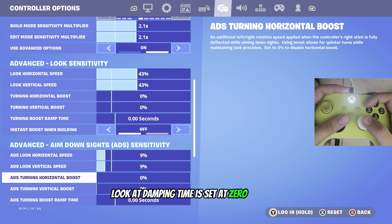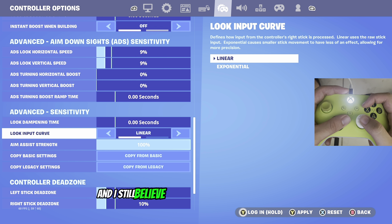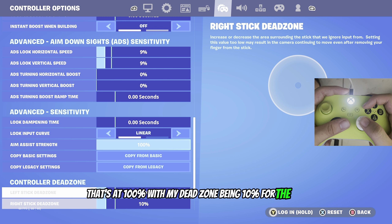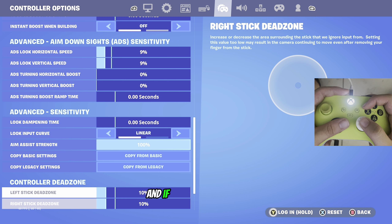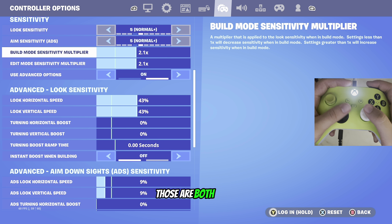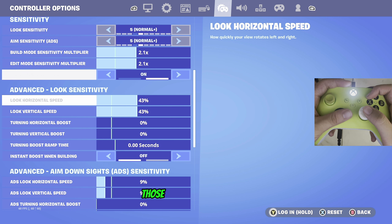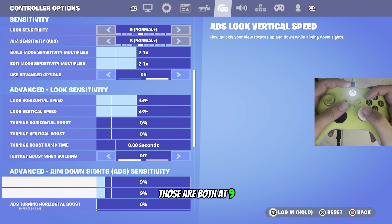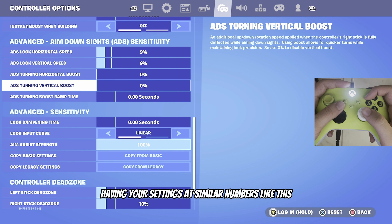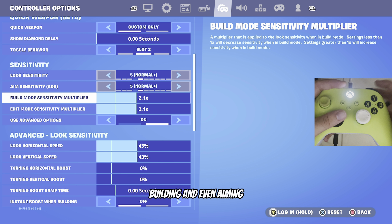Look dampening time is set at 0 seconds. Look input curve I play on linear — I've tried exponential and linear and I still believe linear is the better look input curve. Aim assist strength is at 100% with dead zone at 10% for both left and right. If you notice, my controller settings are consistent across the numbers: build and edit both at 2.1, look horizontal and vertical both at 43, ADS both at 9, dead zone both at 10 with no boost. Having your settings at similar numbers helps you become a smoother and more consistent player when editing, building, and aiming.